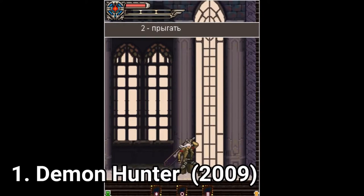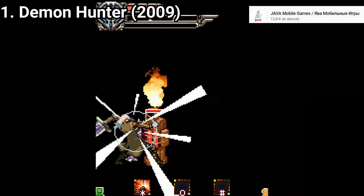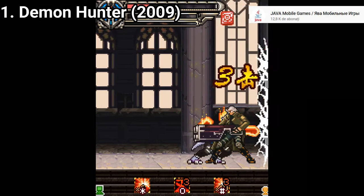In the game, you don't play as a Nephilim, but instead as a Demon Hunter. Your job is to hunt down demons and close the gates of hell. And for that, you get two types of attacks: sword attacks and gun attacks. You also get three special moves.